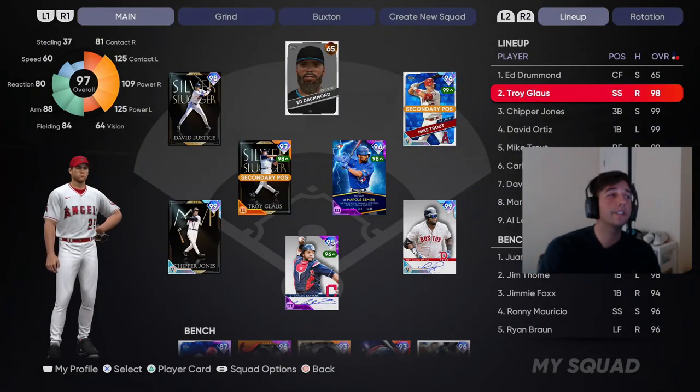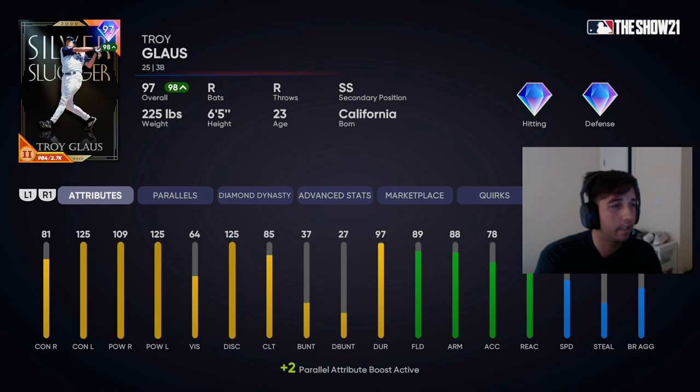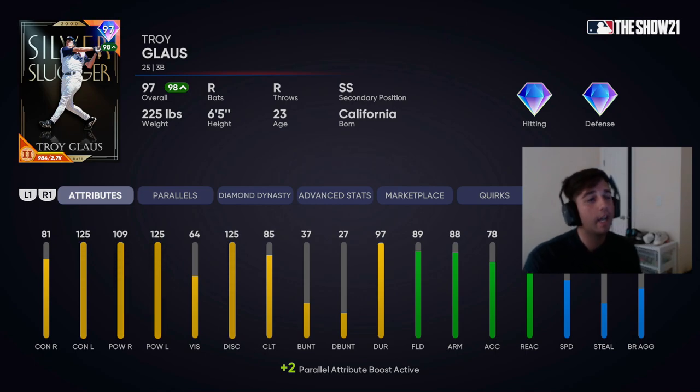He looks pretty damn good. The only bad thing is he's a little low on contact versus righties, but it's a bit higher since he's parallel two. He can play shortstop, so that's where we play him in the debut, hitting him second. His attributes: 81 contact versus right, 125 versus left, 109 power versus right, and 125 power versus left. He starts at 79/107 and maxed out versus lefties. He has 89 fielding, 87 to start, with 83 reaction and 86 arm.